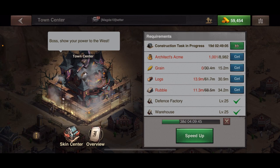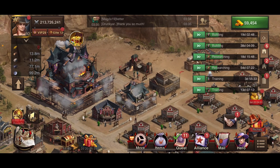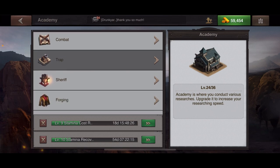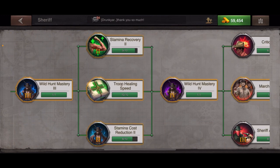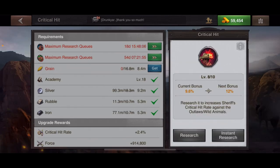The same thing applies to research. If I wanted to research Critical Hit, normally it would cost 16.8 million grain, 18.3 million silver, 10.7 million rubble, and 10.7 million iron — but because this event is active, that's cut in half. I only need half the resources. Love this event!